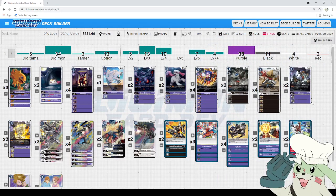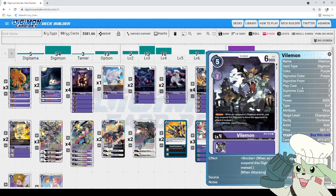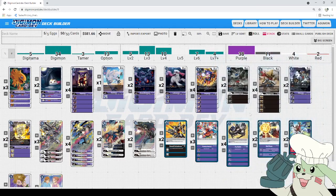After that we got some more standard purple options — two-cost blockers. Because decks that rush you down are a hard matchup, we want those blockers to stay on board while we're setting up. We're running the 2,000–6,000 DP variant because we want to avoid removal and avoid trading with our opponent's Digimon, and since this isn't a rush to the traditional level curve, the two-cost doesn't hurt us as much.